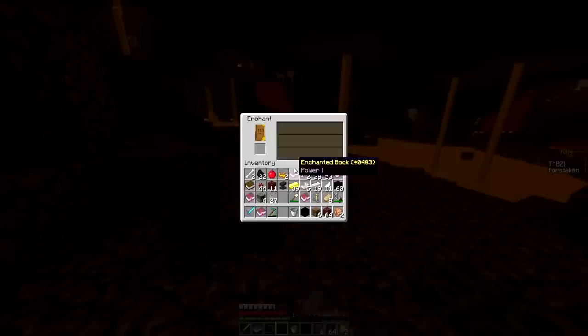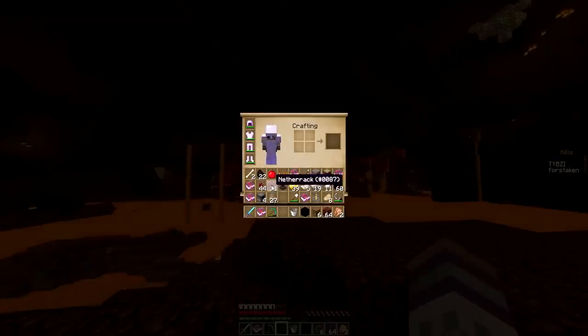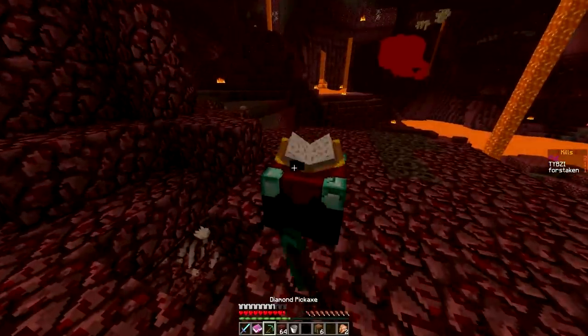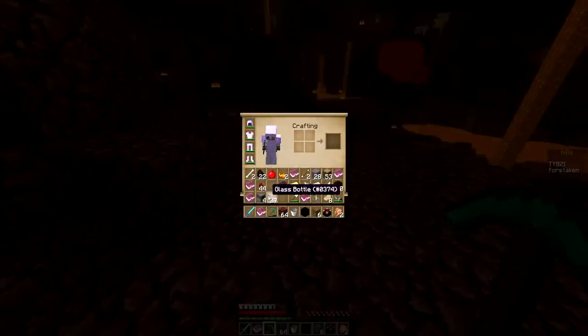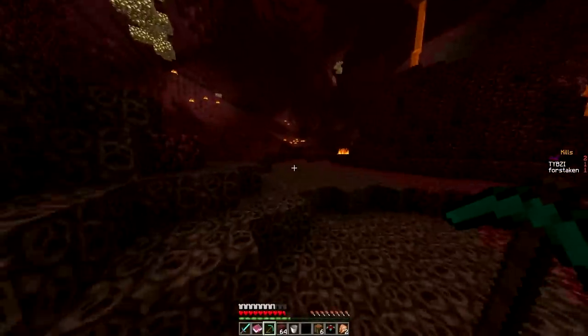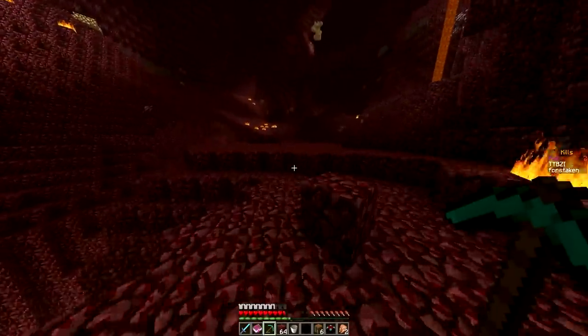Did I just leave my enchanting table? No, it's in my hand — I'm an idiot. Last book: Protection 1. That's actually really good for us because we're going to enchant these into Prot 2. So I've got a Power 3, a Sharp 2 book, a Power 1, and another Prot 2 book. I'm going to make a Prot 3 plate legs and then we'll go from there.